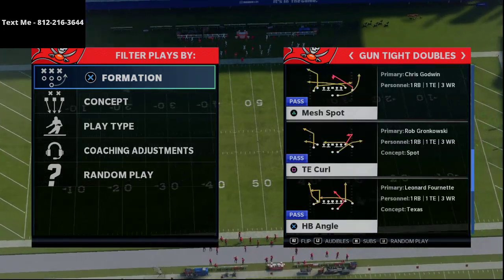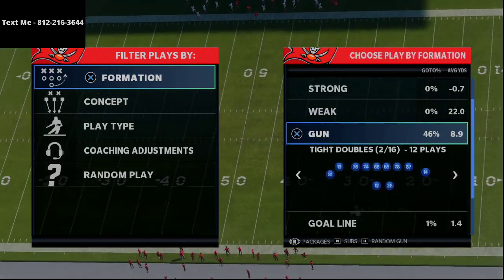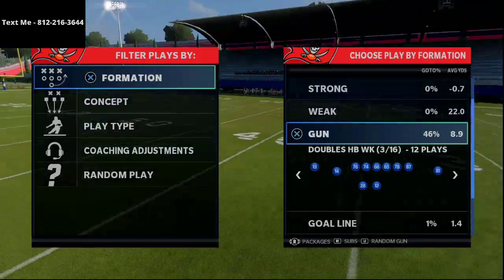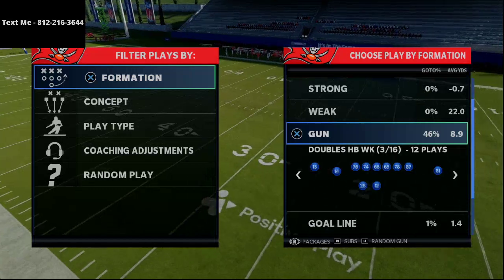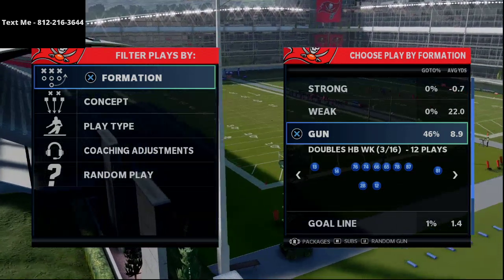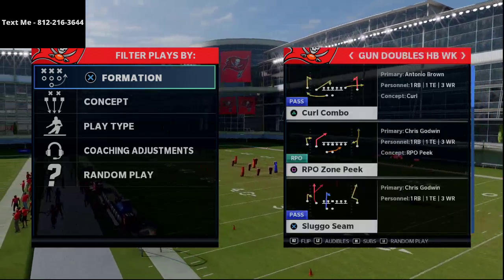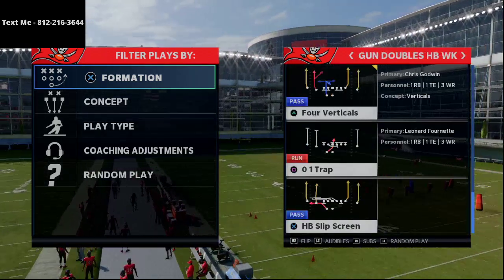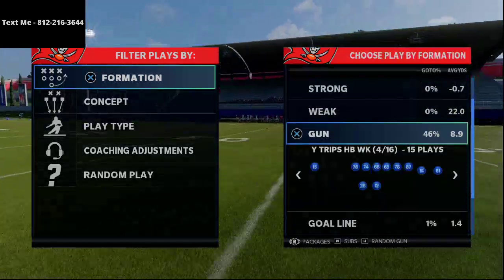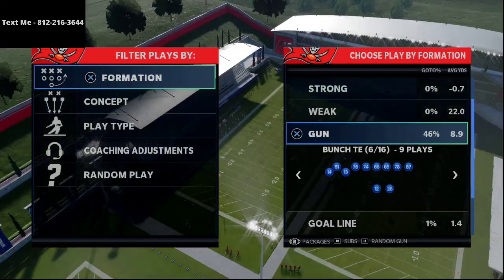From tight doubles you've got Z spot, mesh spot, tight end curl, and halfback angle, which is a really good play. With route apprentices, especially in Madden Ultimate Team, you can really start to create your own offense just with your hot routes. The key routes you need are post routes — you can create those with outside or slot apprentice — and if you have a tight end apprentice you can create crossing routes.